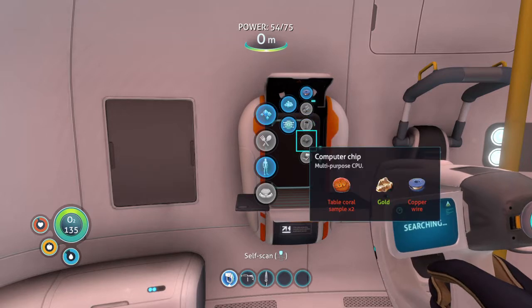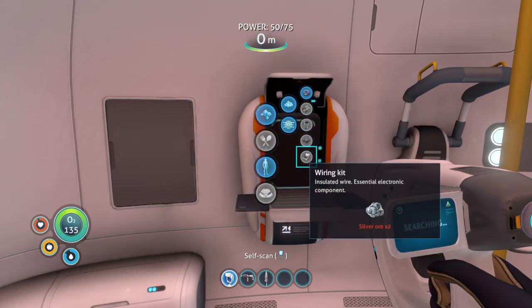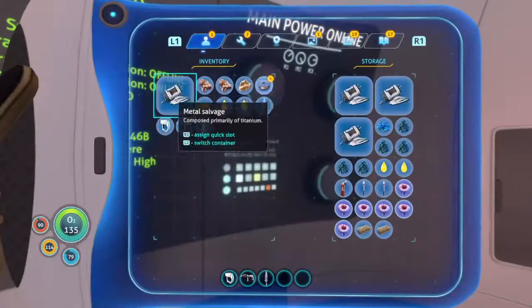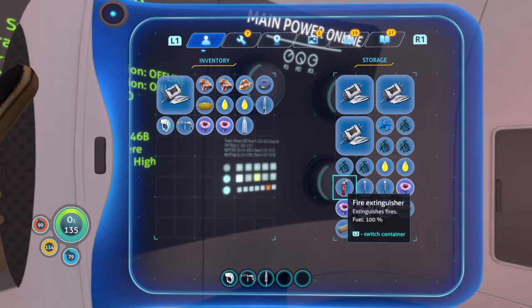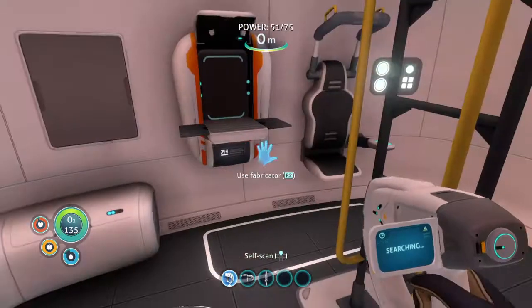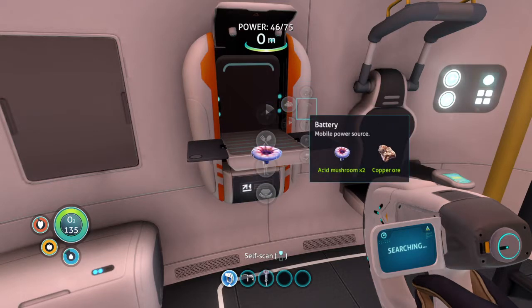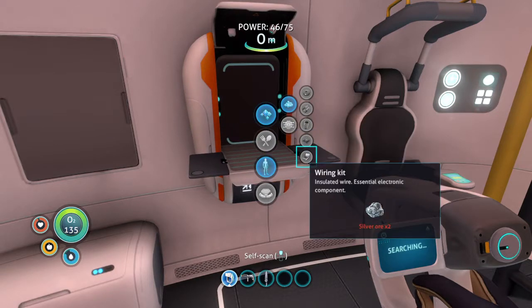Battery needs mushrooms and tapered coral. We'll make the copper wire. Wiring kit — we need silver. We got the mushrooms in here — a couple mushrooms, nutrient block. Let's pull those over just in case we get hungry. Battery — we need table coral and silver. We need to scan more things.